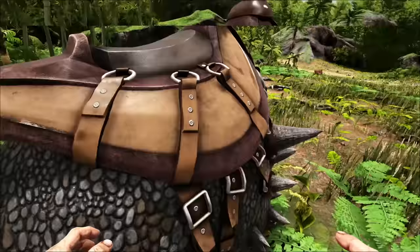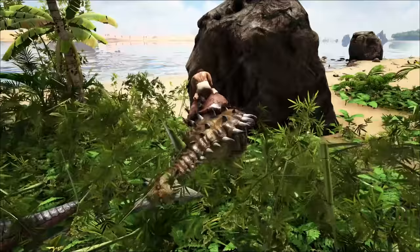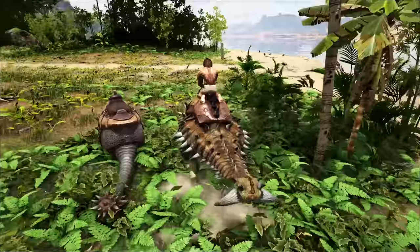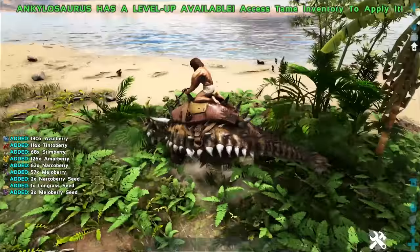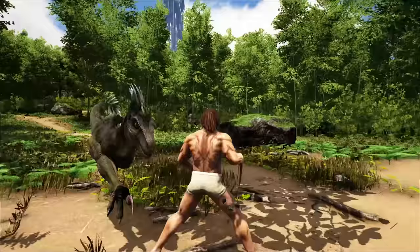You can set Doedicuruses to wander and they'll automatically go out and harvest stone by themselves. As for the Anky, it's great at harvesting flint, berries, and metal — you'll use it as your primary metal harvester because it's an absolute beast. You can also harvest berries using the Anky's secondary attack, so if something happens to your Trike or you don't have a herbivore, you can definitely use the Anky as a replacement.